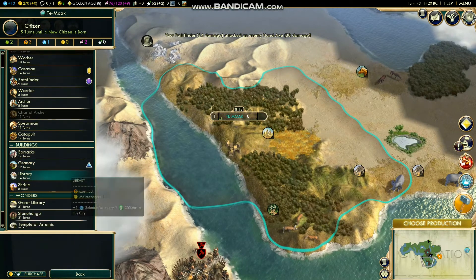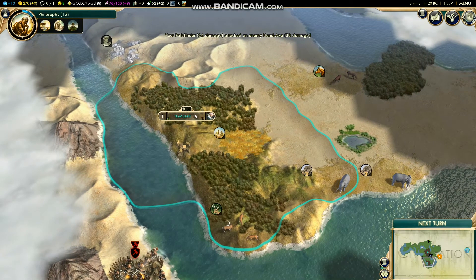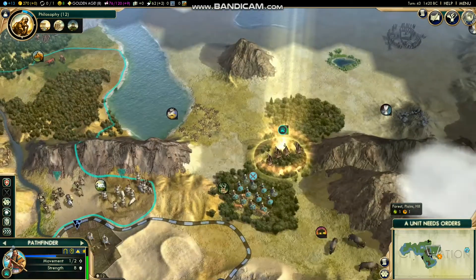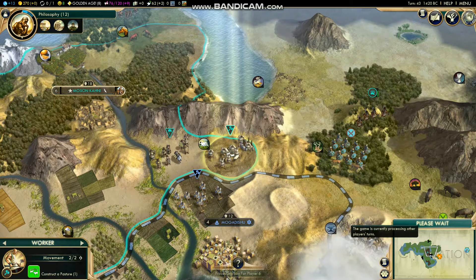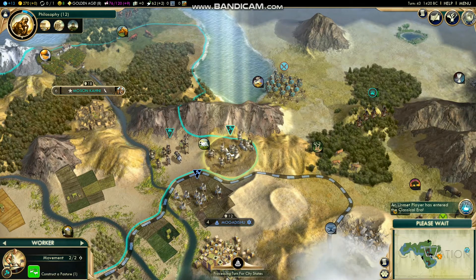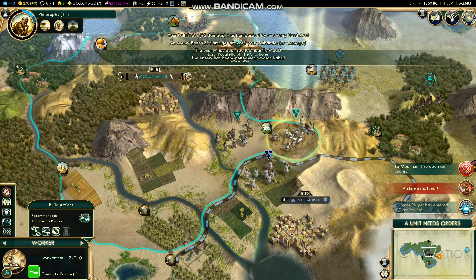Got our second city down — decent spot. It's towards the end just in case there's somebody on Africa so they hopefully won't block our port, because that's the worst when someone puts a city right next to yours and blocks your port. We'll throw the next city right there on a hill next to a mountain — there's incense, silver, and deer. That's a pretty good spot.